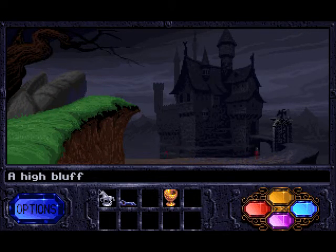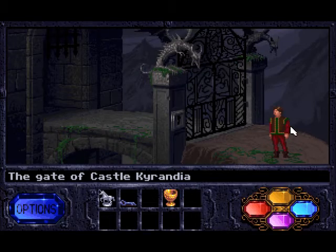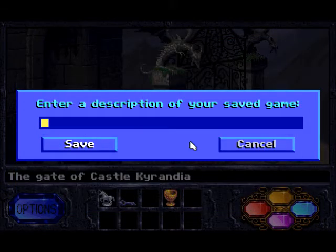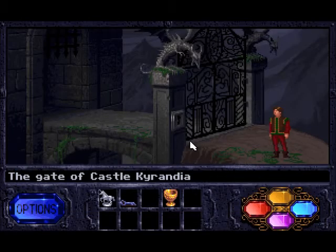Whoa, he's running fast! So we're at the gate of Castle Kyrandia. Let's save it. And if you notice here, this obviously needs a key — there is a keyhole.